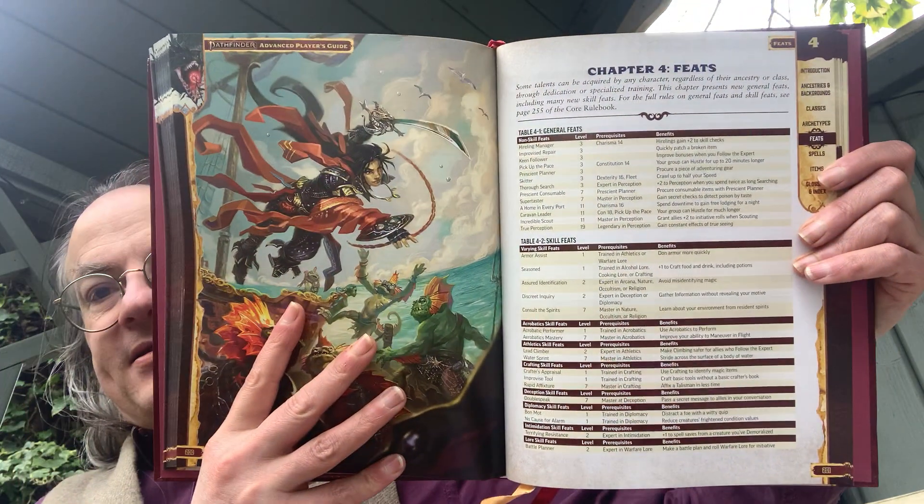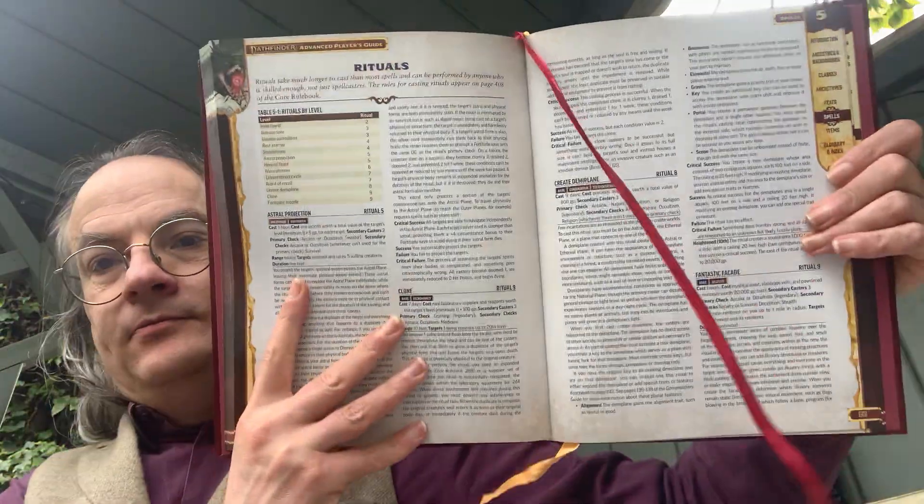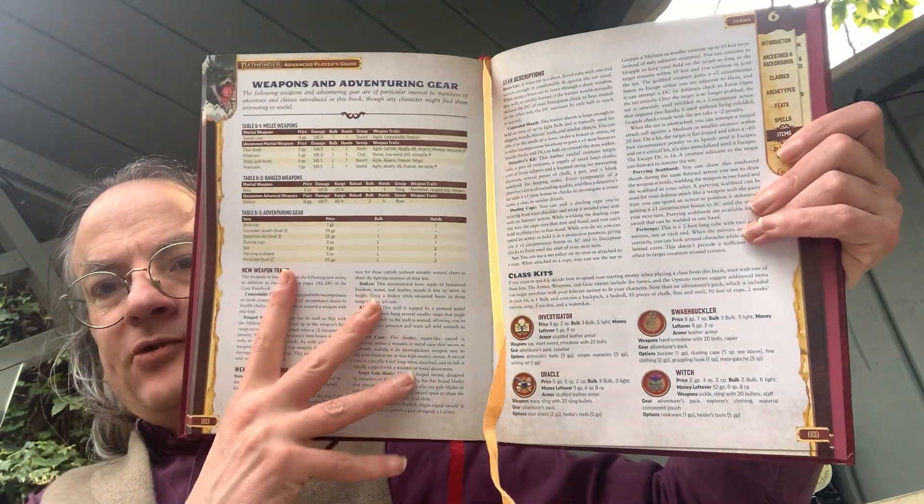Then there's a big list of feats, more spells — obviously, because you've got the new classes the Witch and the Oracle as spell-casting classes. Rituals, weapons and adventuring gear. And it's nice that in this limited edition book you've also got a couple of cloth bookmarks in there — just two of them.